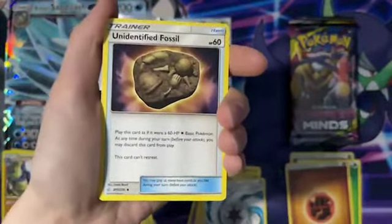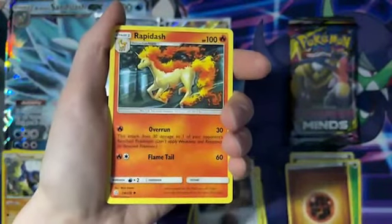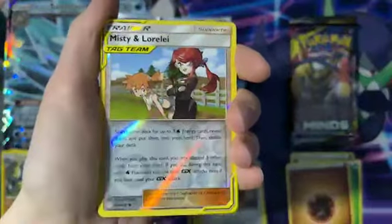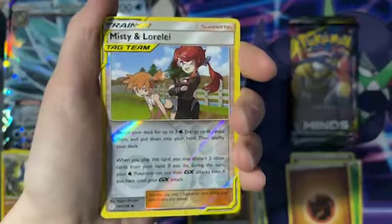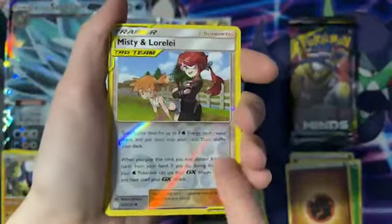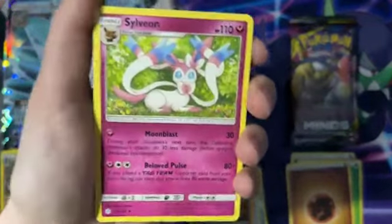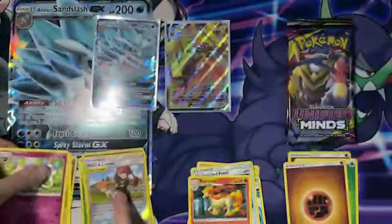We've got an Unidentified Fossil — I wonder what that fossil is. A Rapidash — that's so pretty, look at that. Oh, that's so beautiful. Reverse Holo Tag Team Misty and Lorelei — I don't know if I have this one yet. That's so sick — look at that giant Pokeball and the little Pokeballs. Our rare for this Cosmic Eclipse is going to a Sylveon. Oh, that's so pretty. I don't believe I have this one yet. That's so gorgeous.